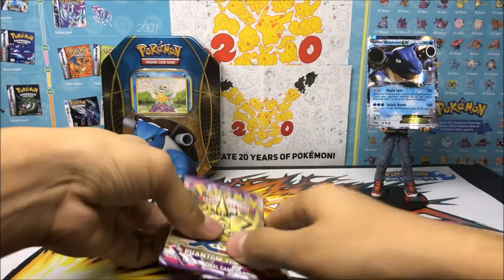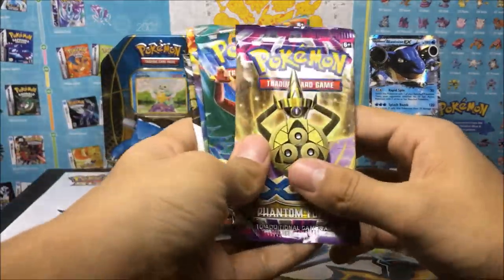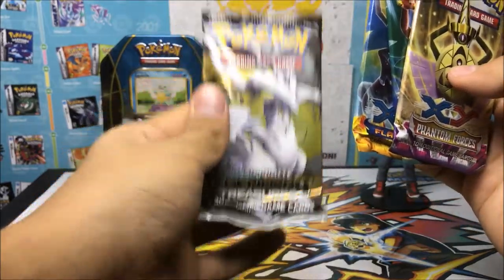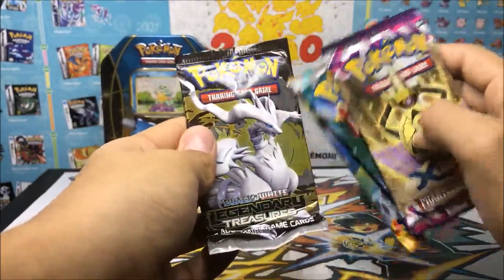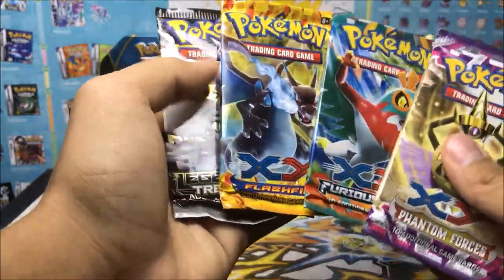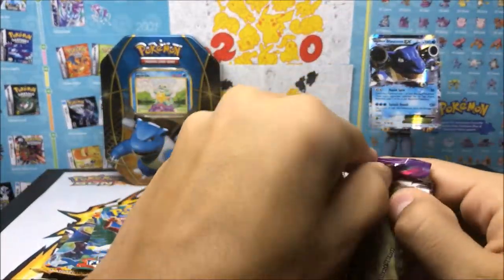We got four packs out of the box. We got a Phantom Forces, a Furious Fist, a Flash Fire, and a Legendary Treasures. Let's open the Phantom Forces first — let's see what we got.